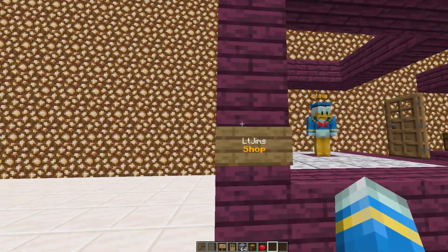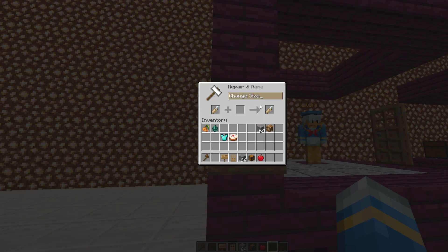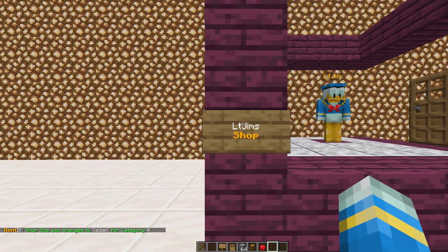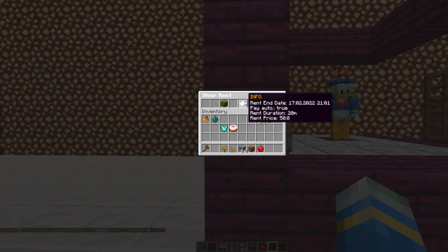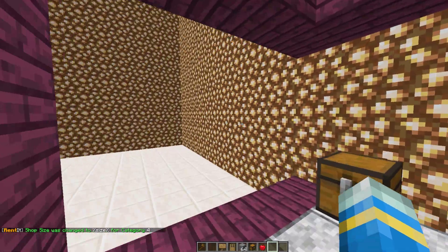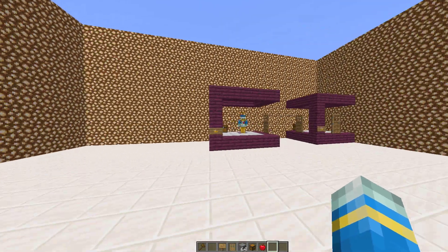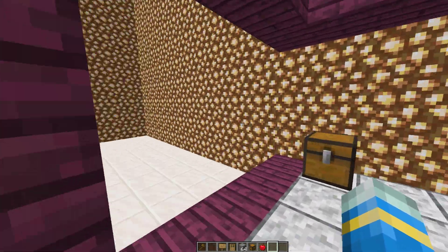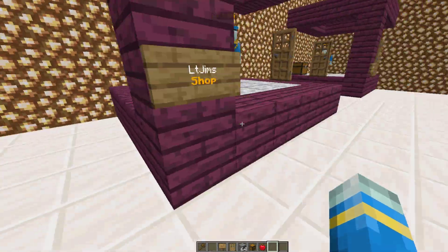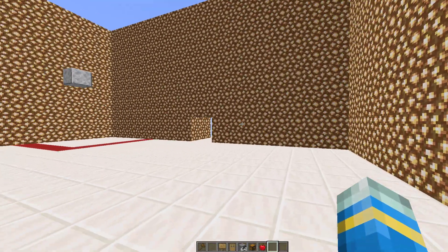If you're an admin you can shift right-click a sign of a shop and you can change the rent time, the rent price and the size. Here you could change it to 18 for example. If we go in here we have now changed the size - it's only two rows as opposed to four rows which we just had. So that is how you would set it up in-game. As you can see it's pretty straightforward - you just create the shop location and the category and then fill your NPC with those items you want to sell.